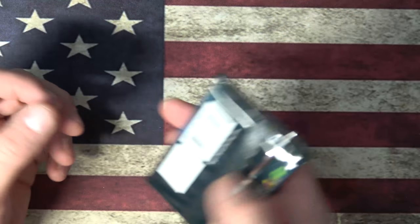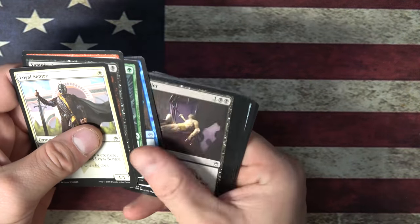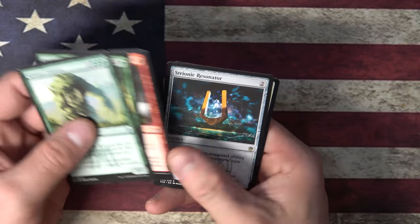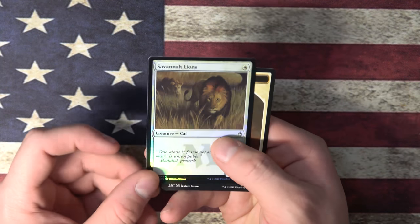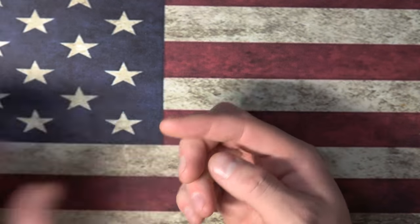Mythic! Three mythics already? Okay. Krosin Colossus, Invigorate, Canula Spires, and Strionic Resonator. Foil Savannah Lions. Nice, nice, nice. I wonder how much that Foil Savannah Lions will fetch.